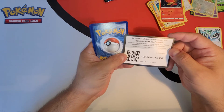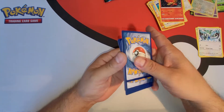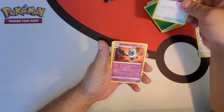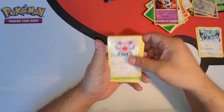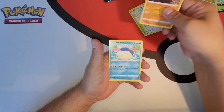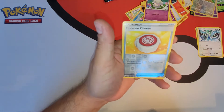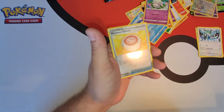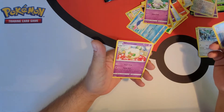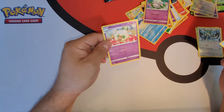All right, let's go with our last Vivid Voltage. Code card. Here we go — we are looking for rainbow holos, people, that's what we're looking for. Reverse holo Moomoo Cheese — I like reverse holos — and Whimsicott as a non-holo as a rare.